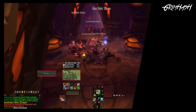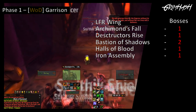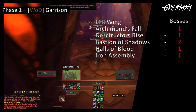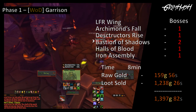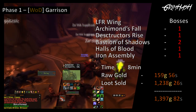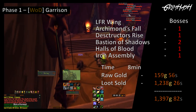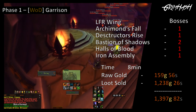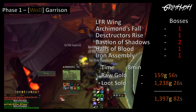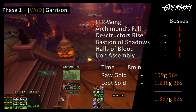Let's look at phase one — the garrison. We will be doing Archimonde's Fall, Destructor's Rise, Bastion of Shadows, the Halls of Blood, and finally the Iron Assembly. Now all of these will only take about 8 minutes — not bad — netting you 159 gold and 56 silver in raw gold. Upon selling everything, all the loot we've obtained from doing that, we're going to add on another 1,238 gold and 26 silver, giving you a total of 1,397 gold and 82 silver. Not bad for 8 minutes work.